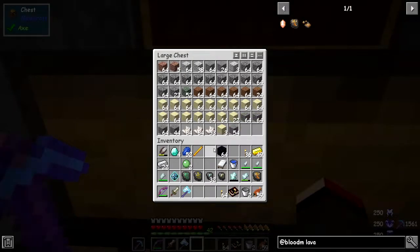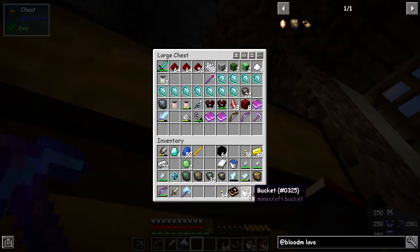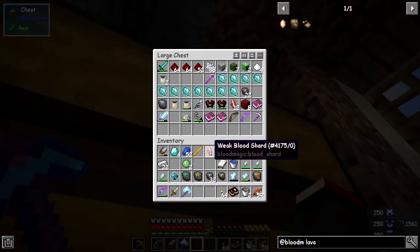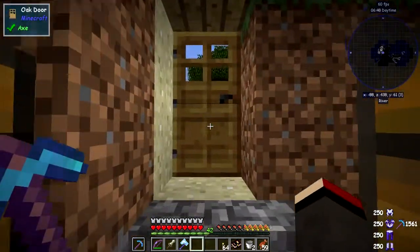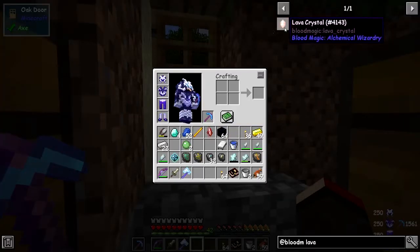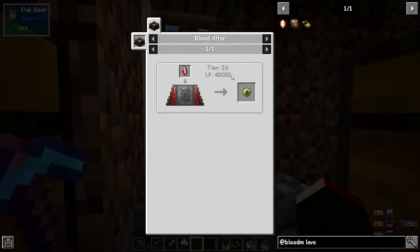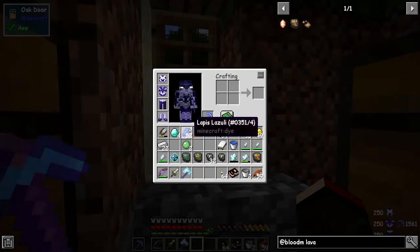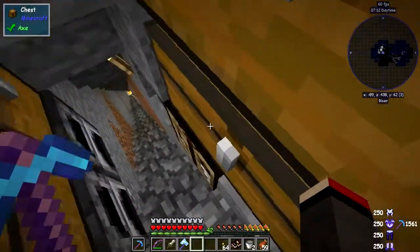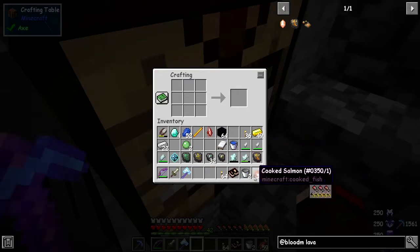I think I've left the orb downstairs, but that's no problem. We're going to make another orb — the master blood orb. We need 40,000 LP — we've got that already prepared — and a weak blood shard. I'm going to get that done first, and before I do I'll grab the rest of the stuff: three buckets of lava, two pieces of glass, two pieces of obsidian.